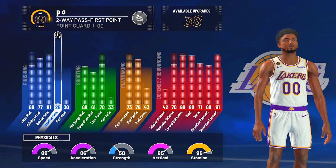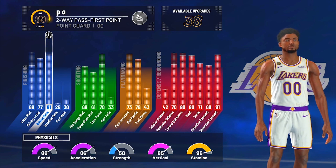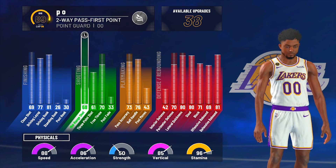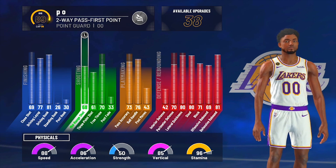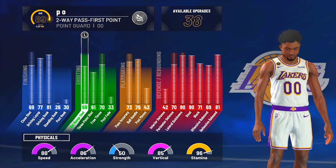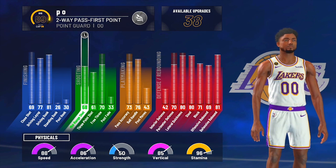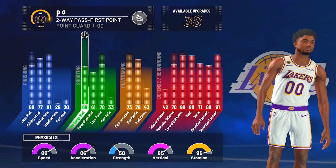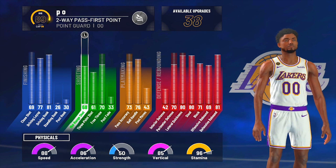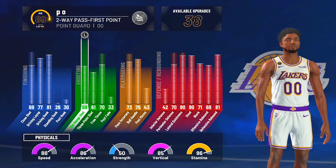Finishing under the rim without standing dunk animations is really bad, I'm not gonna lie. Other than that, driving dunks at 80, meaning I get contact dunks at 98. My shooting on this build is tough — I have a 68 mid-range. I don't really spot up on threes; I spot up in the corners or mid-range corner. I haven't really shot that many threes and the majority of them have been straight bricks.